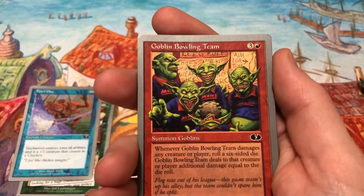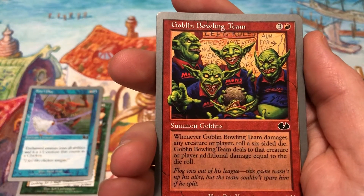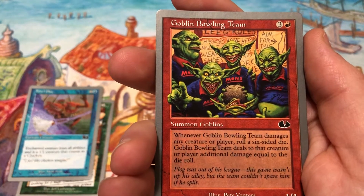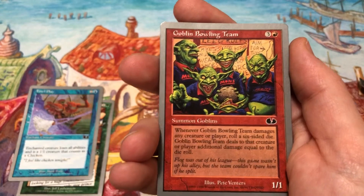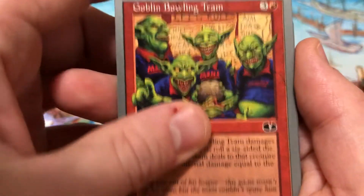Goblin Bowling Team: three and a red — whenever Goblin Bowling Team damages any creature or player, roll a six-sided die; Goblin Bowling Team deals to that creature or player additional damage equal to the die roll. Gotta love the artwork, man, gotta love it.